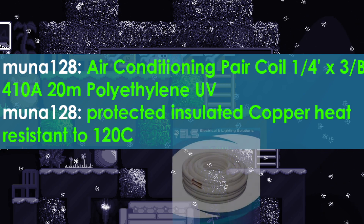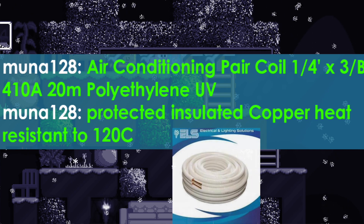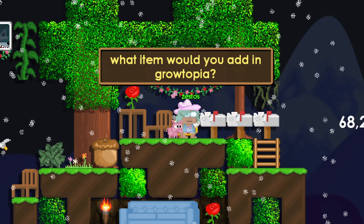Air conditioning pair coil 410A20M polyethylene UV protected insulated copper heat resistant to 120 degrees Celsius. We actually need one of those in Growtopia.